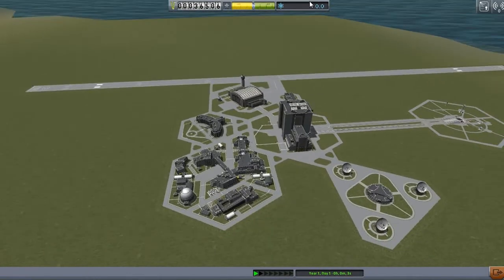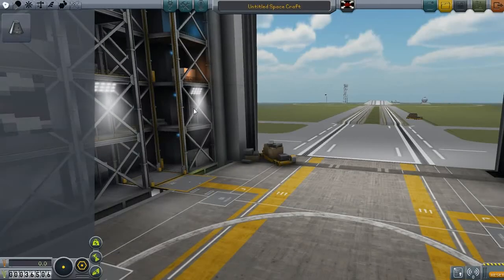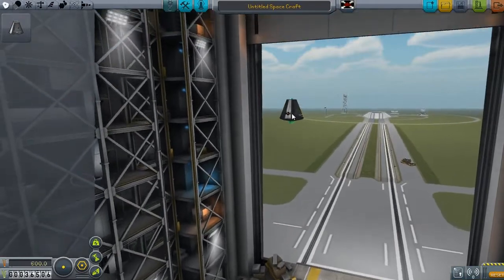We have zero science so we can't unlock anything in the tech tree. Something big — a wall was in front of me and it moved away as I entered. Whatever, that was kinda creepy. But let me build a spaceship.